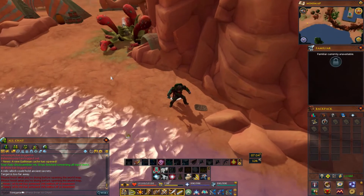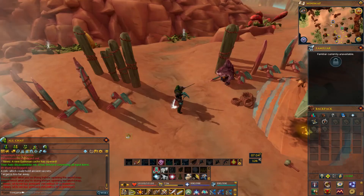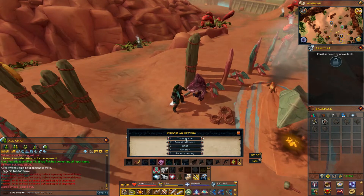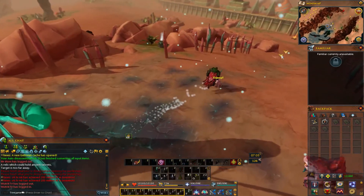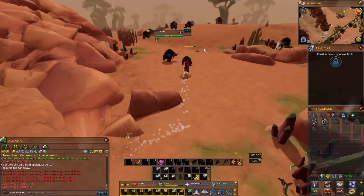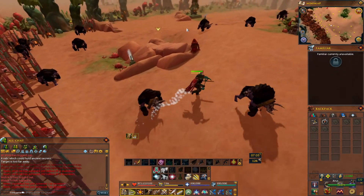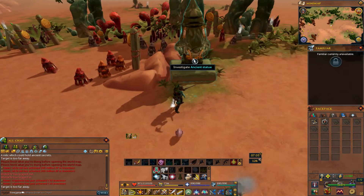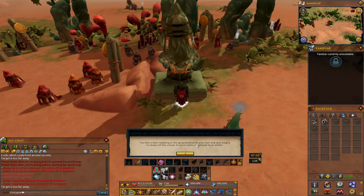Now we've got to give them to the ancient statue, so we've got to go all the way back. Just run all the way back to Ranger Bruce, then go back to Tuska portal to make it simpler. The ancient statue is over here — just run past all the air utes and the ancient statue is right here. They say only two can be given at a time.